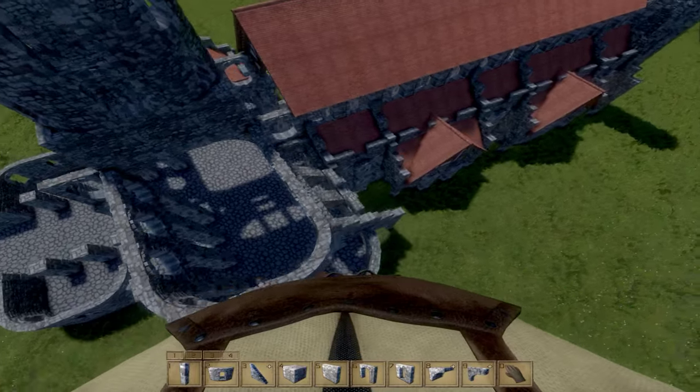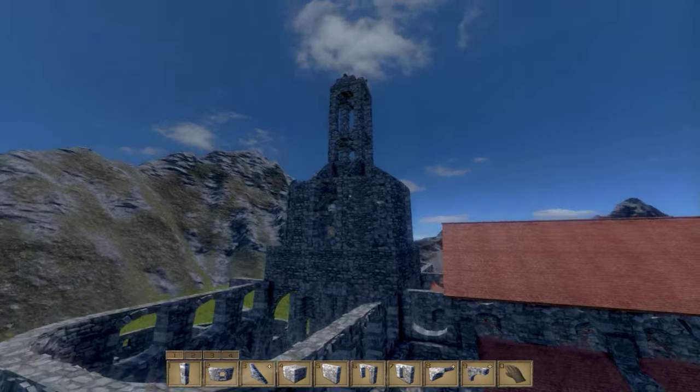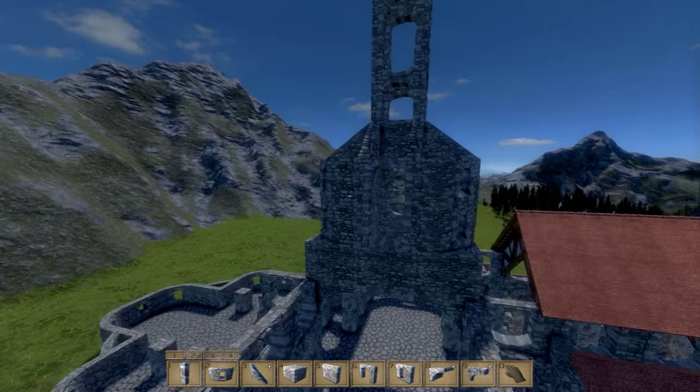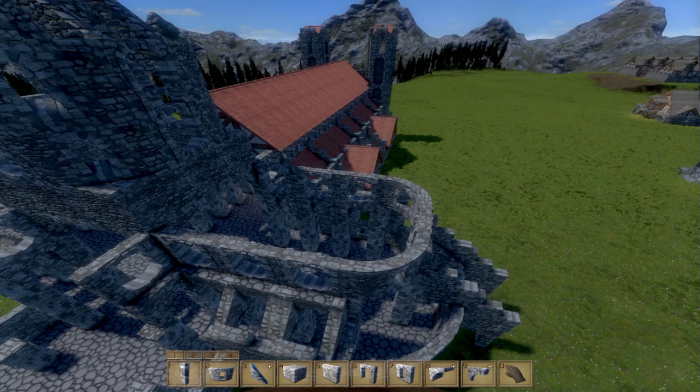Buttressing, of course, is important. We have an okay amount. I don't know if I want to somehow put buttressing on this - I'm going to wrap it down the spine, if that'll even work.